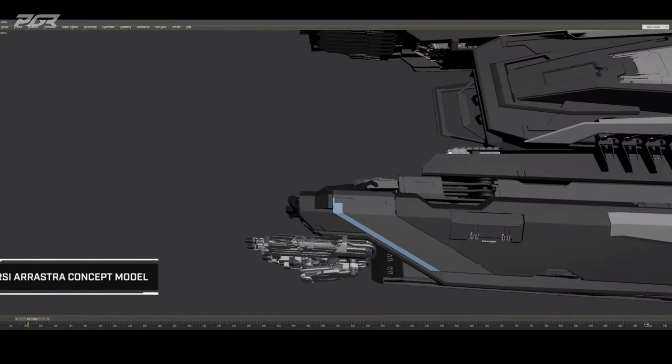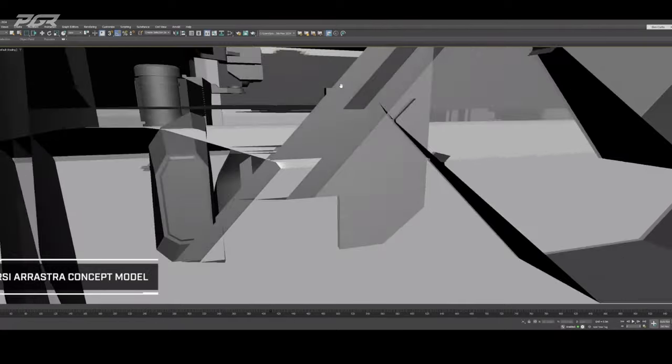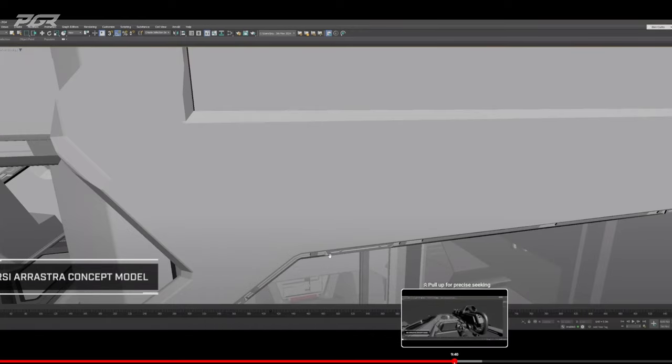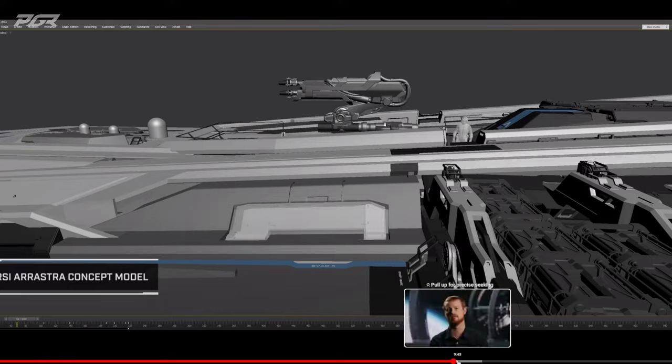The remote turrets on the Orastra all have some level of transformation in terms of their location. The two at the front can slide backwards and forwards, so the pilot doesn't need to reposition constantly. There's also a large one in the center which can descend through the middle of the ship and out the bottom to cover the underside — so you can mine in 360 degrees. That's one of the coolest things they've ever added on a mining ship, and you'll be able to see it swap between top and bottom through the ship.